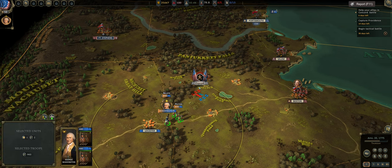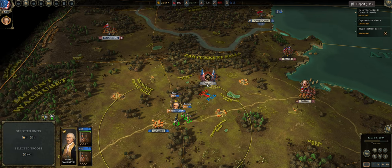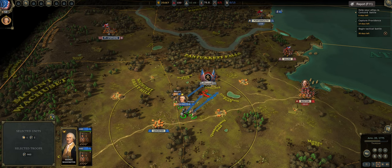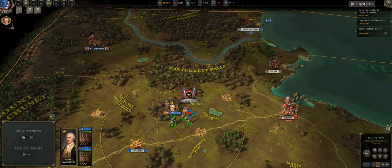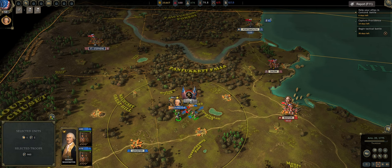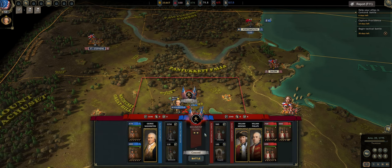So we're going to try out the new Battle of Concord. I believe it opens up on April 19th, 1775, and then you have seven days to help your allies in the Battle of Concord. These two little squares here mean that you can bring two regiments to the battle. So we're going to move our forces forward and hopefully the battle will spawn and I can show this new scenario to you guys.